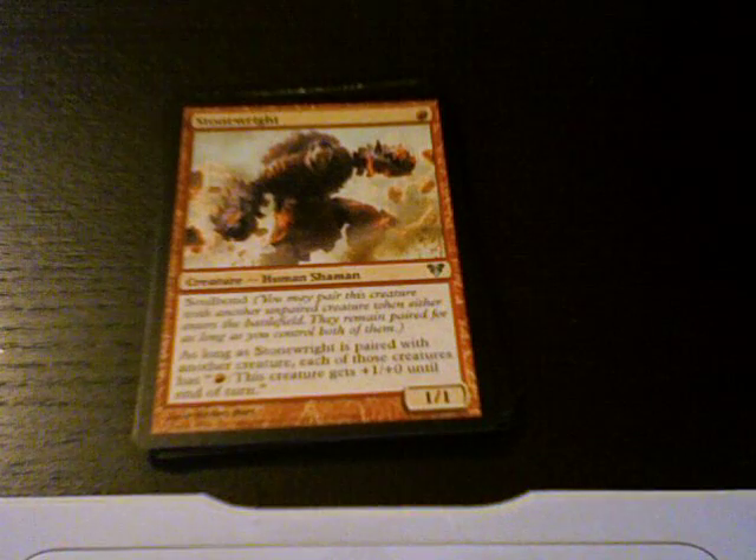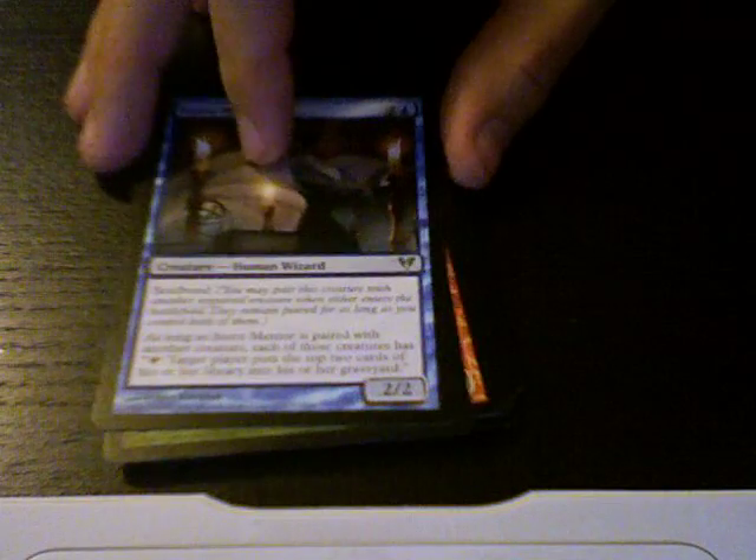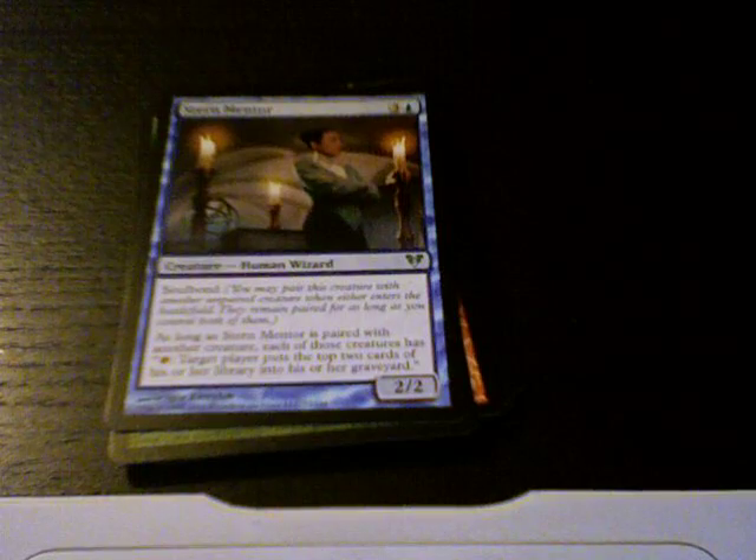Unhallowed Pact. Time for our uncommons: Stone Rite. Yew Spirit. Stern Mentor. And our rare is Descendant's Path.